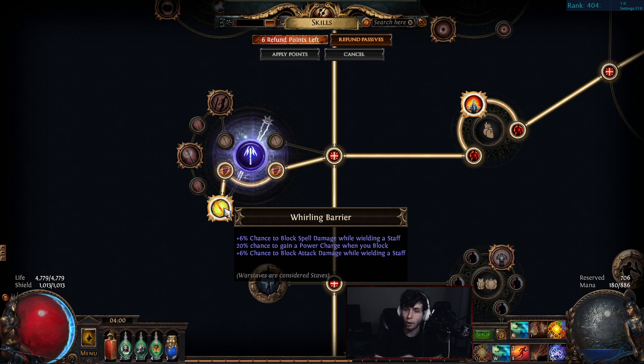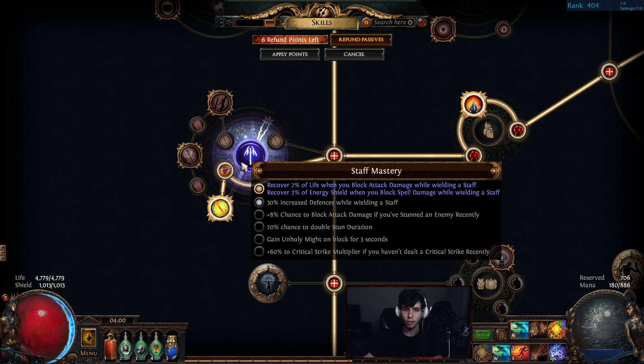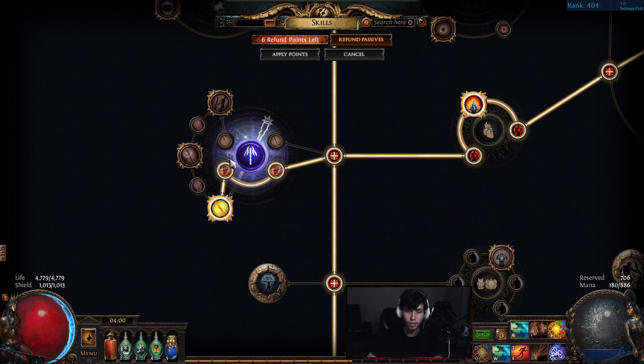Over here running our first staff node cluster. You get EO on this node basically for free just because you want block. You get 20% for power charge on block, so even during bossing you'll have one to two or three power charges up most of the time — variable, but it's there. That definitely helps with EO, even though we don't care about crit multi. It helps with proccing Elemental Overload.